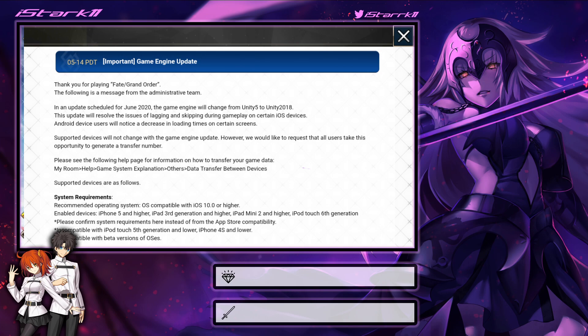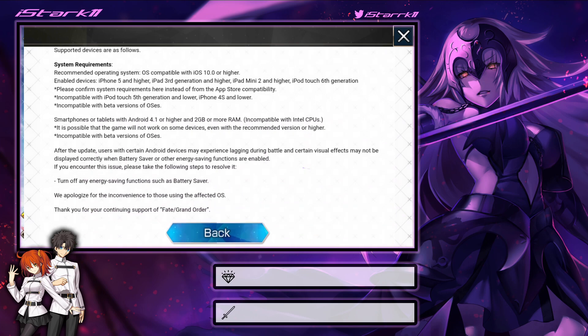Just make sure you get your transfer code before this update rolls out, just in case anything goes wrong. Anytime there's an update you should always get your transfer codes, but especially with something like this where they're completely doing a game engine update, you should 100% make sure you have that transfer code ready to go. That will be in June so you do have a few days — definitely get that transfer code just to be safe.